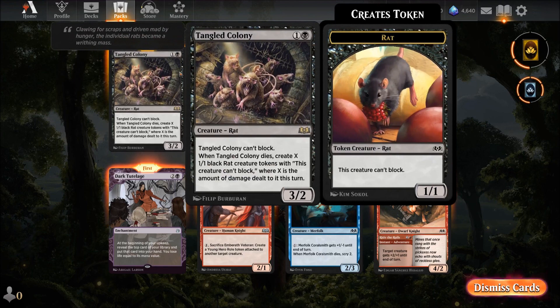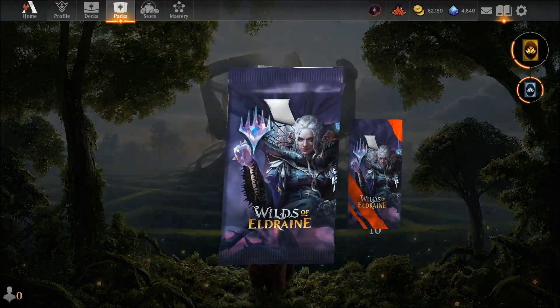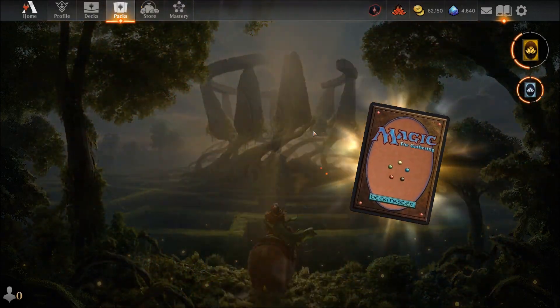Tangled Colony — a rat card! It can't block, but when Tangled Colony dies, create X black rat tokens where X is the amount of damage dealt to it this turn. I'm definitely looking at building a rat deck — there are lots of new rat cards, I'll have to review them.